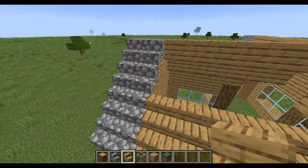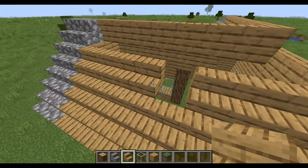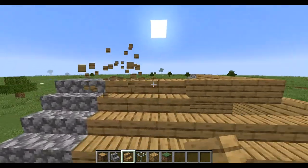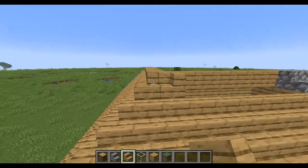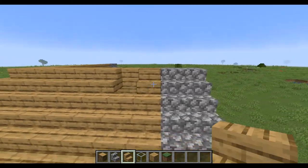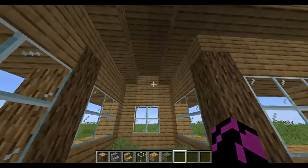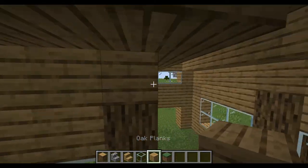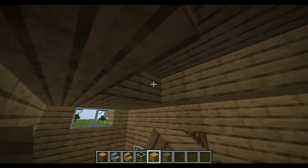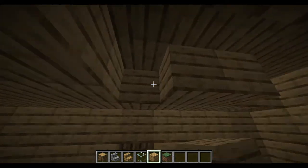This next part is probably the easiest — you just place stairs here. Now this is your house. You can add doors or whatever. You can just patch up any gaps with more wood.